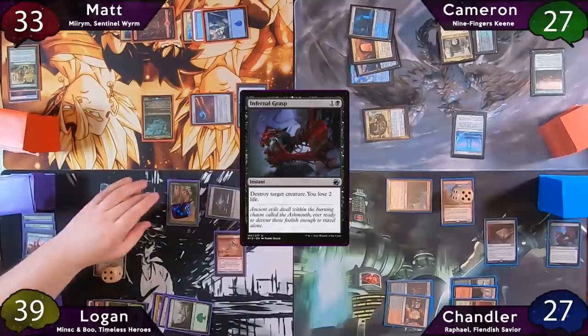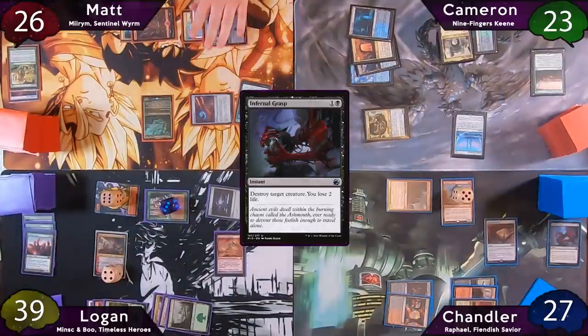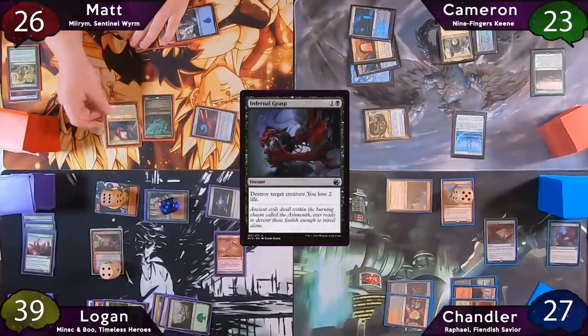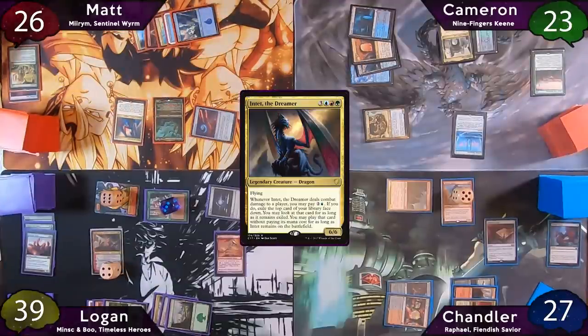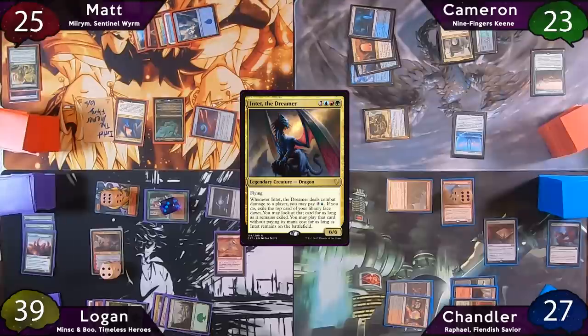Logan still has some decent attacks and sends his Boo at Matt and his Elvish Mystic at Cameron. After damage goes through, Logan passes the turn. It is now Matt's turn, and he immediately drops Intet the Dreamer — Mauler trigger. When Intet enters, he gets to make a token copy of it thanks to Mirum, and draws two cards off Garruk's Uprising. Thankfully for Matt, that token is non-legendary.